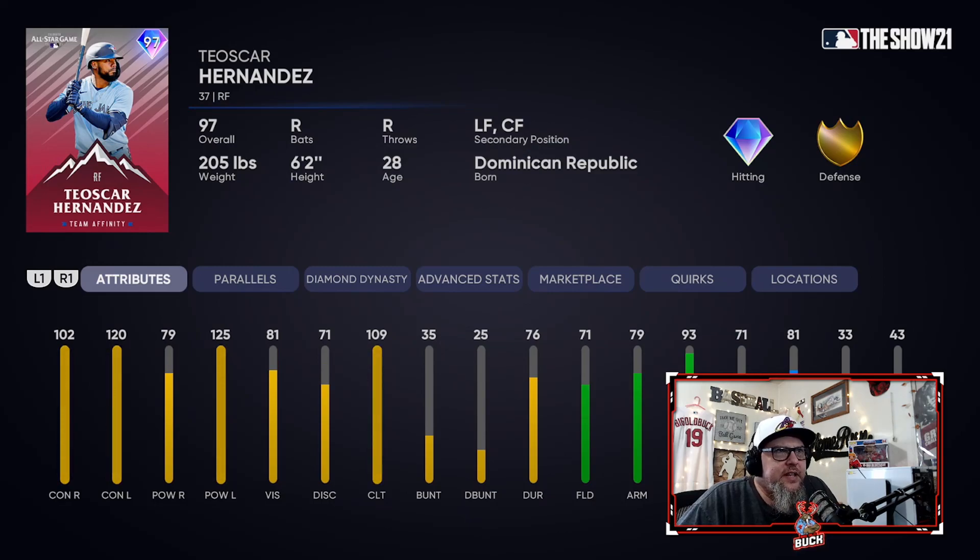Next up is another guy that doesn't defend well and he plays right field — he doesn't have a great arm — but I like his swing, and that's Teoscar Hernandez. These next four or five positions, guys are all about the same level. I would use him off the bench and that's it because he doesn't defend. I just think he's a decent bench bat, but the next guy is a better bench bat — probably one of the two or three best bench bats in the game — but Teoscar, that's why I have him where I have him.